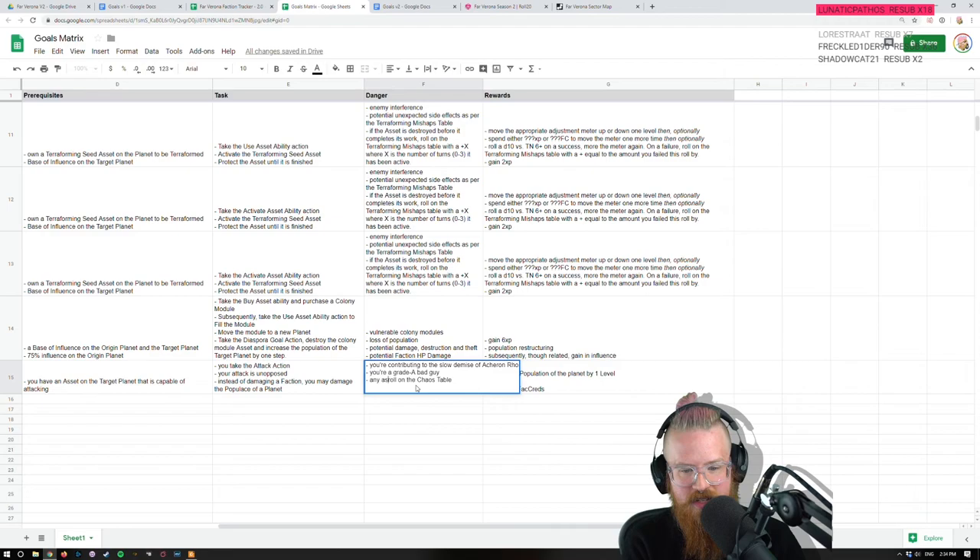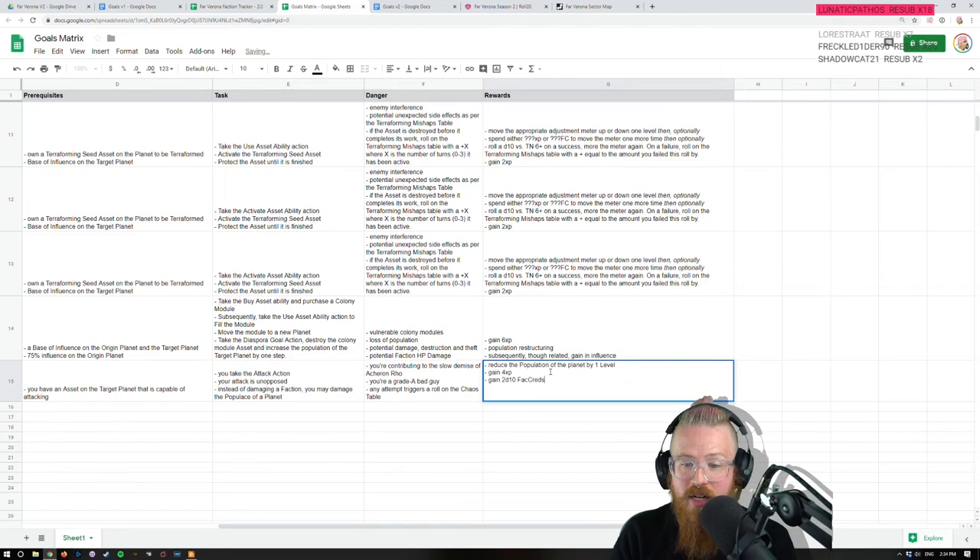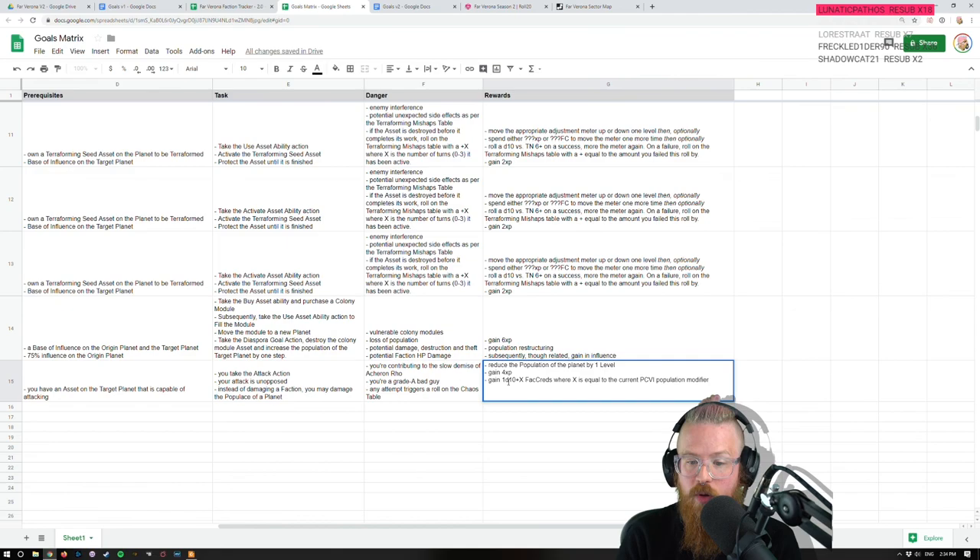Any attempt triggers a roll on the chaos table. I want it to be a fair amount — maybe 2d8 instead, I want it to be a lot. How about 1d10 plus X fat creds, where X is equal to the current PCVI population modifier. So if you go after a TL5 planet and start messing with their people, you get 1d10 plus X fat creds, where X equals the current modifier. That lets us leverage this mechanic.